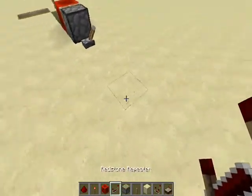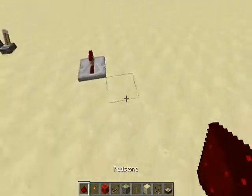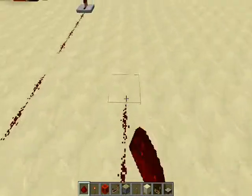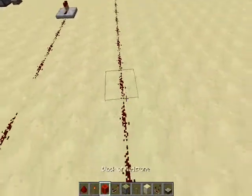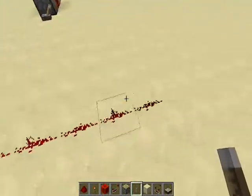The next block is the repeater. If I put down wire and make it go really far — the limit is 15 — and I turn this on down here, it didn't make it all the way. This block right here is not powered.